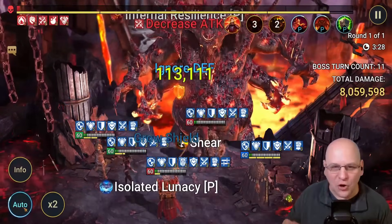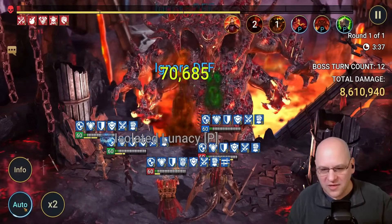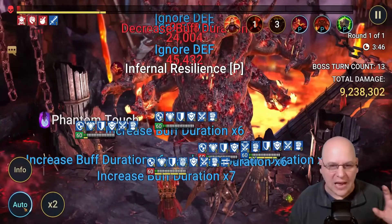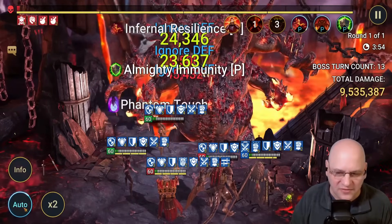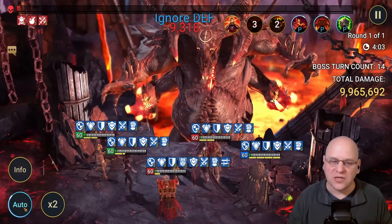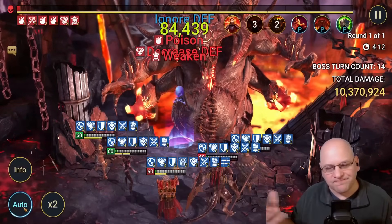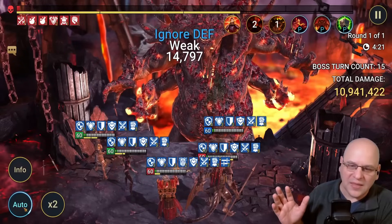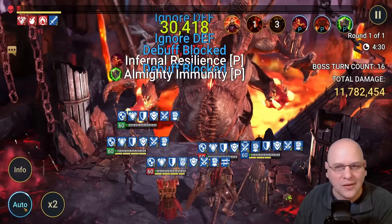Wixwell is landing the Decrease Attack and Brogni is landing the HP burn, and both of those are helping. The shield is looking nice and big. By around turn 15, the shield is still growing, so it should permanently grow and we should hit the turn limit. I'm going to let this play in the background and come back when it's over.